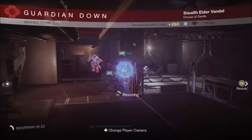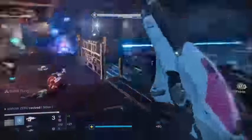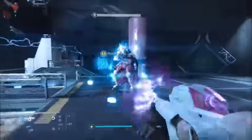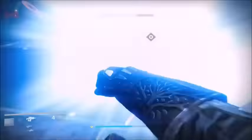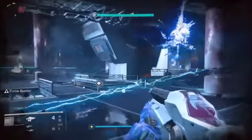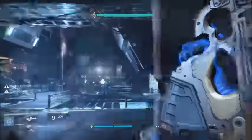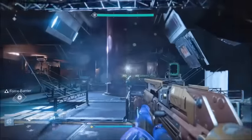Step one is called Echoes of Darkness. You have to face the Wretched Eye and defeat Koviks, the Devil Splicers' High Priest. This works on normal or hard difficulty — hard might be better if you're working on record book stuff, but normal is faster. Basically, you just have to complete the Wretched Eye strike.